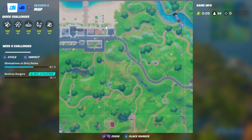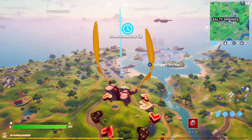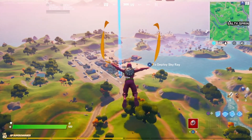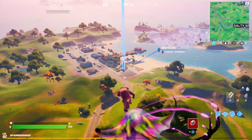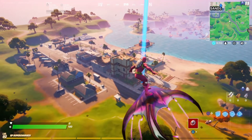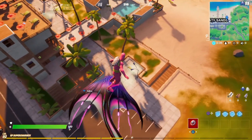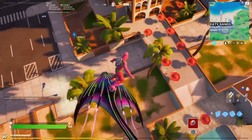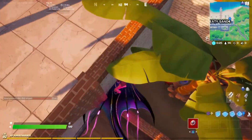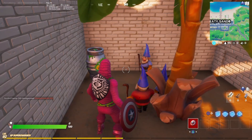The next one is located here in Sweaty Sands. We're going to drop in. What better skin to wear to Sweaty Sands than a flamingo, right? Plus I got the ray glider which is real fitting. We're going to hop down here — down by this palm tree there's a couple more gnomes and another trap. You disarm that trap and that's your second one.